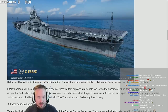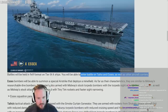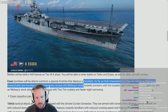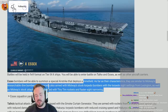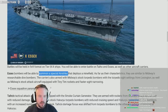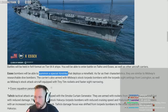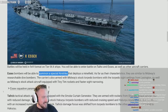Shokaku battles will be held in a 9v9 format on tier 9 to 10 ships — you'll be able to enter battle in Taiho and Essex as well as other aircraft carriers. The S6 bombers will be able to summon a special airstrike that deploys a minefield. Their characteristics are similar to Midway's dive bombers; the carriers are also armed with Midway stock torpedo bombers with torpedo site settings from Lexington, as well as Midway's stock attack aircraft equipped with Tiny Tim rockets and faster sight narrowing. Wait — so the bombs themselves don't deploy the minefield, they summon another squadron that deploys the minefield? So you summon a minion that casts a spell — I activate my trap card: summon minefield.